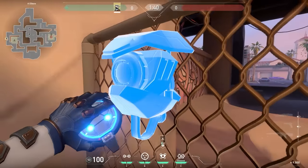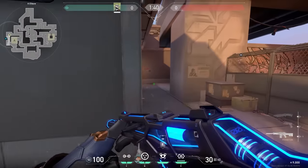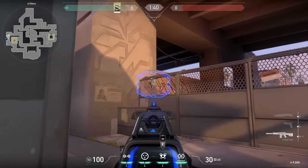Did you know that you could place your Cypher cam over here? When you go to these boxes, jump a little bit and you could place your cam behind the fence. This one might be a bit hard for the enemies to destroy, so you can look at the enemies sneaky peeky like.